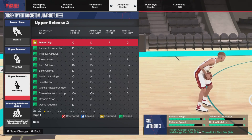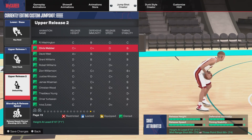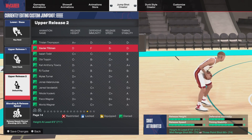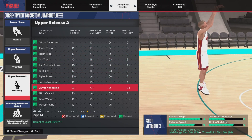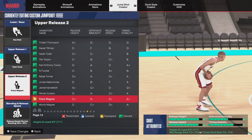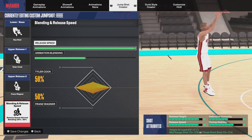For Upper Release 2, you want to put on Franz Wagner. Franz Wagner gives you D-plus release height, B-minus defense immunity, A release speed, and B-plus for timing stability.